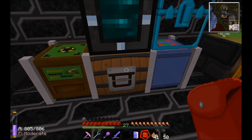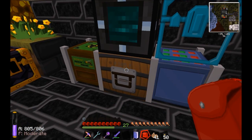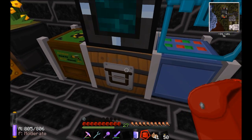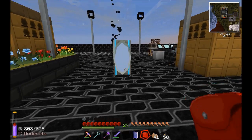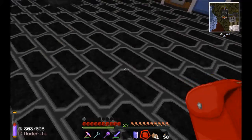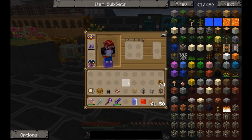As I mentioned in the last video, frames can be a bit tedious. I've got an 18-slot Tesseract feeding frames into a barrel. Even though frames don't stack normally, they do stack in a barrel, which is kind of nice. I'll show you downstairs through that portal where they're coming from, just for clarity.